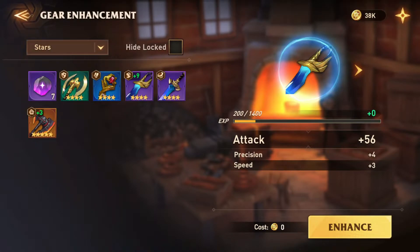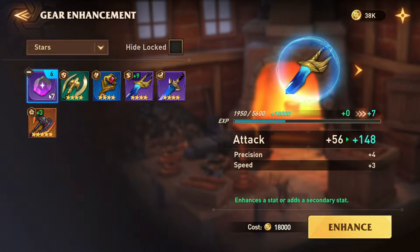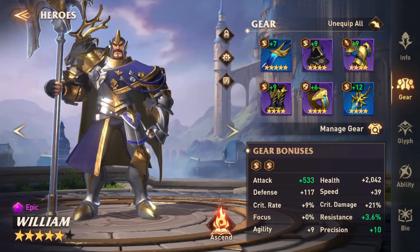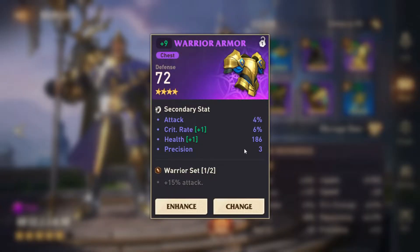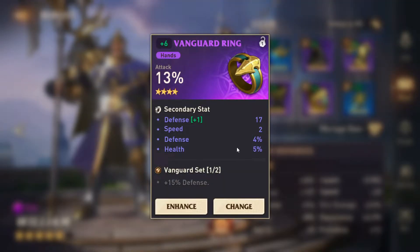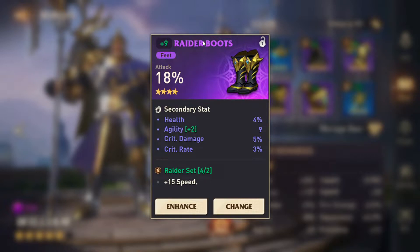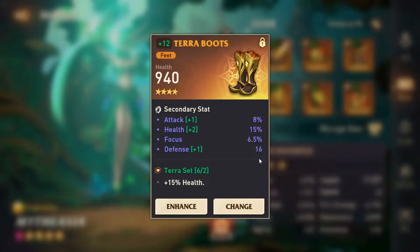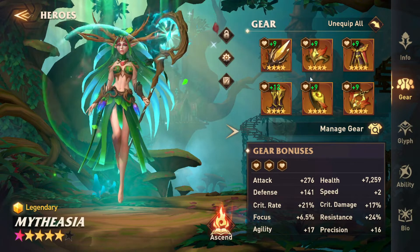Looking at the Empire Fight gear, I can enhance this one — I got Resistance, which is not bad, and another useful piece. This four-star gear actually has great substats, so don't just look at stars — go for substats, just like in other games. If you have very good substats, keep those pieces. Attack percentage is not required for William, but as of now there are no better rider boots available, so I have equipped those. Those are the sets I have on my team.